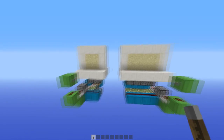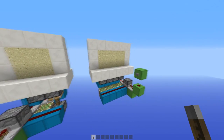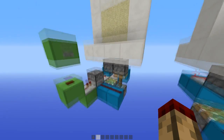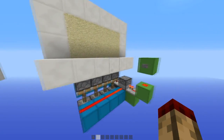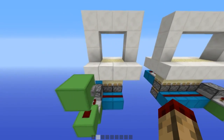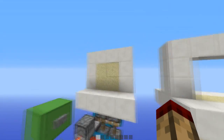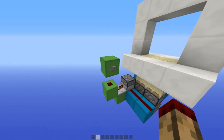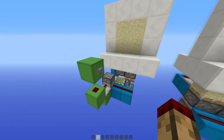Hello everybody, this is TT Lemon. What I have here is two sand doors — this one is expandable, this one is not — and they're both super compact. This one is the smallest design I've seen for a button-operated one, and this one is the smallest design I've seen for an expandable one. This one can be expanded up to three; I've just got it at two here, so you've got a nice two-by-two entrance. I just hit the button and it opens; hit the button again and it closes.